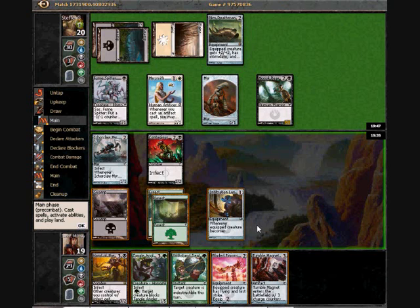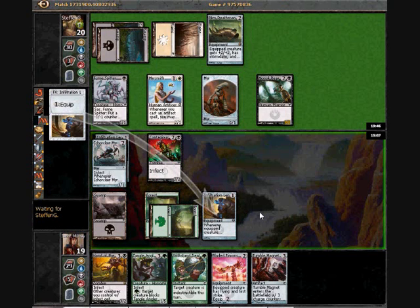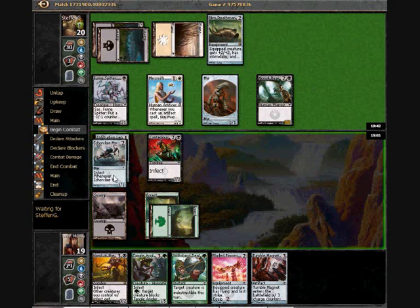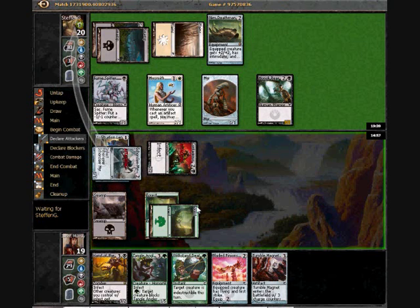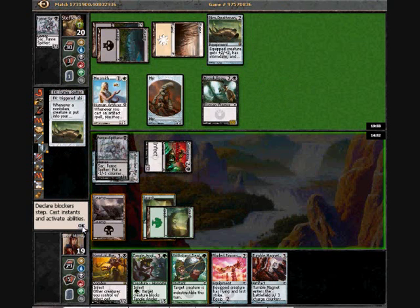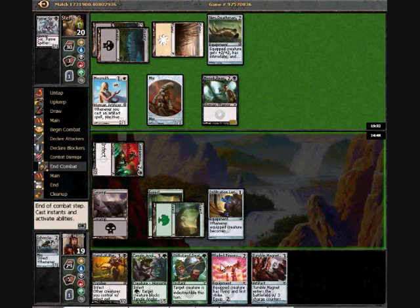I'm pretty tempted to equip the infiltration lens to the Ichorclaw Myr now, because I really want him to use his fumespitter on my Ichorclaw Myr before he gets to start recurring it with the death mantle. Presumably he would like to trade something for the Moriok Reaver and Ichorclaw Myr. Oh, I see what he's doing — just preventing that damage and getting that guy down, which is basically the result I wanted.